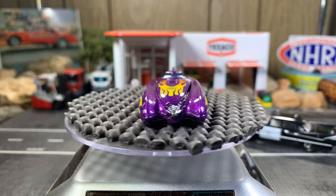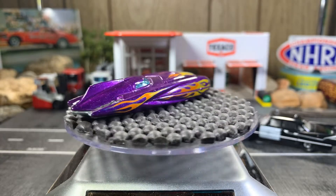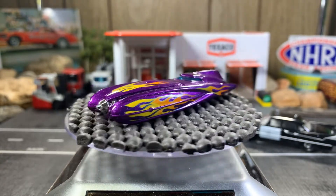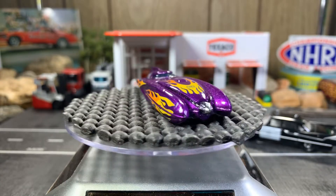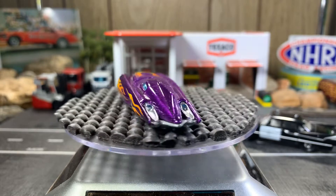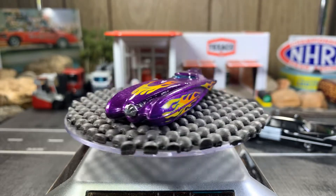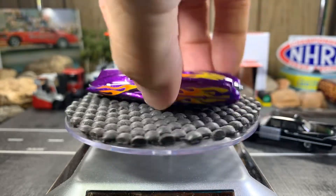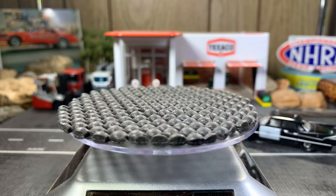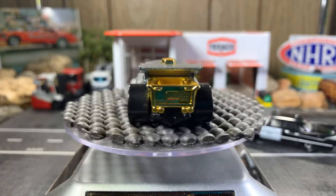First one up is Wild Thing. This reminds me so much of the Bonneville Salt Flats in Utah — every time I see this car it reminds me of that. Anyway, it's gonna be the first one on the block.